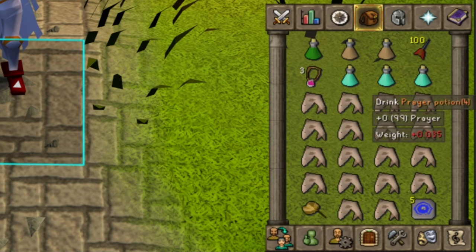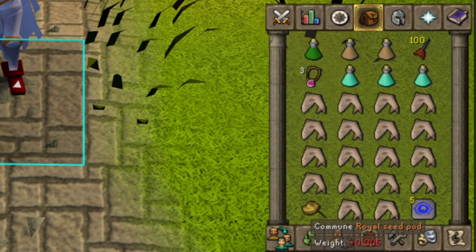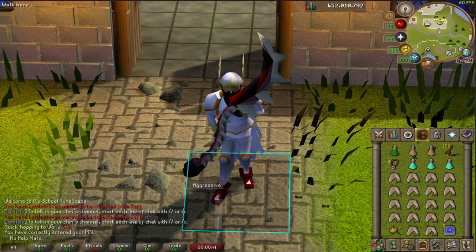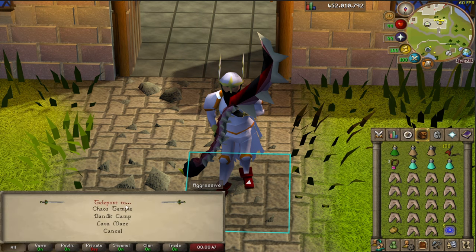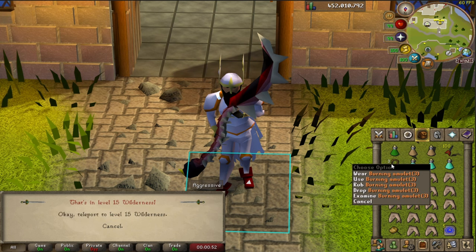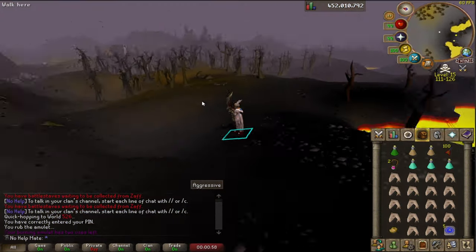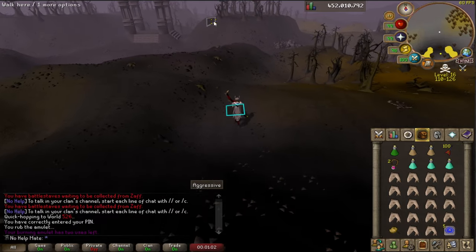For my inventory I bring a super combat potion, two stamina potions, 100 mithril darts, a burning amulet to get there, three prayer potions - once you get better you can bring four or five and less food - a royal seed pod to escape quickly, and some house teleport tablets for banking. I fill the rest with sharks. I'm going to show you how to actually get there now - I start by using the burning amulet to teleport to the wilderness.